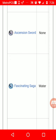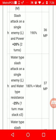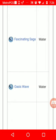Ascension Sword is a physical slash attack on a single enemy and buffs your power by 20 percent for two turns. Another good ability for bosses.